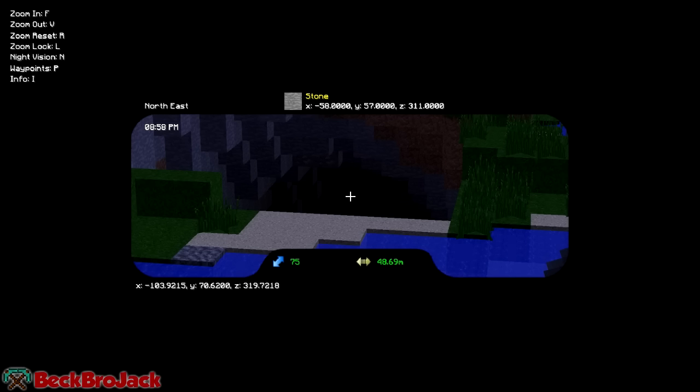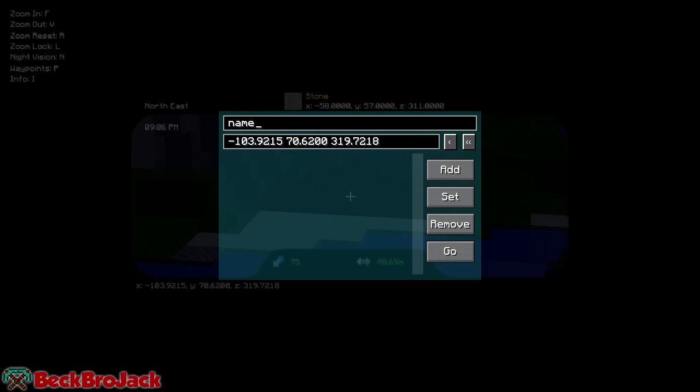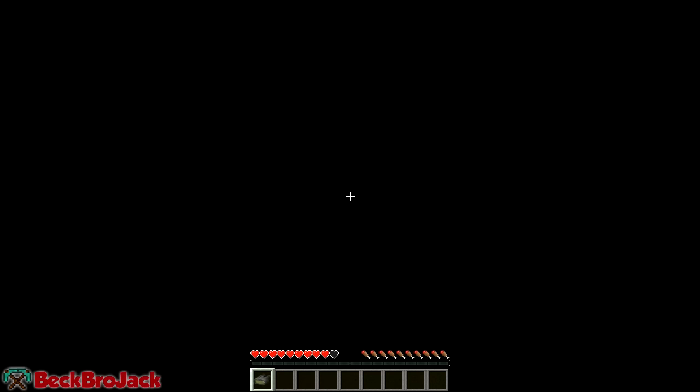The last thing I want to show you is the waypoint system. To activate waypoints, all you have to do is hit L to lock your binoculars and then hit P to activate a waypoint. You can name this waypoint — let's just name it 'waypoint.' The default is where you're actually standing, but if you want to make the waypoint where you're looking for cool teleportation, you can hit the double arrow — not the single arrow (that's where you're standing) but the double left arrow, which is where you're looking. Then you hit Add, click on the waypoint, and hit Go.